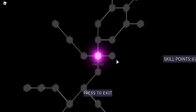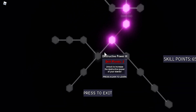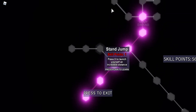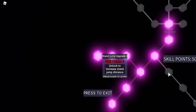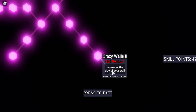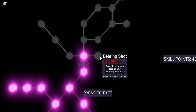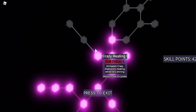So on the skill tree, first we're going to upgrade Destructive Power. Then we raise down the Destructive Power, and we've got the Destructive Power maxed out. Next we have Stand Jump, which you press X. Next we have Form Wall, which is a good ability — just fully upgrade this. Here we have Bearing Shot, Rage Mode, and Crazy Healing.